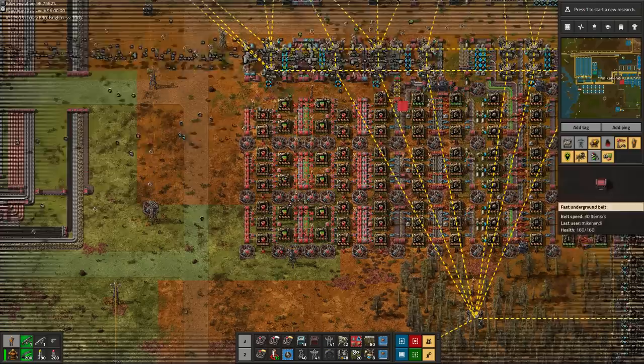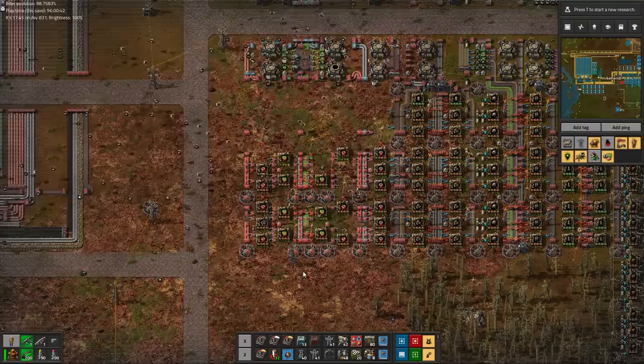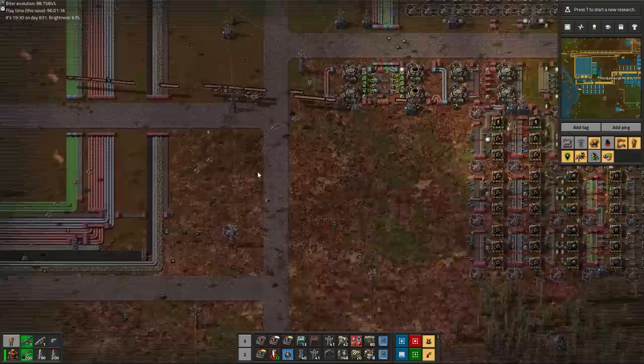I am a little sad about having to deconstruct my beautiful old base in order to make space for a more industrially bland looking, fully beaconed base, but alas, there's just no other way if we want to continue our plans for world peace. This rusty, polluting old base has served us well and has given us plenty of scenic shots over the course of this playthrough. But ultimately, it is time for this base to be picked apart piece by piece.